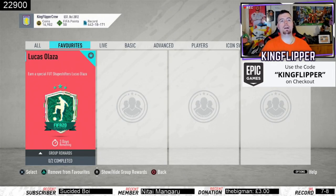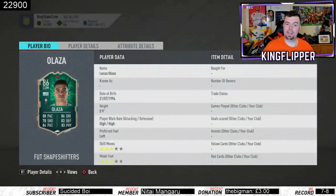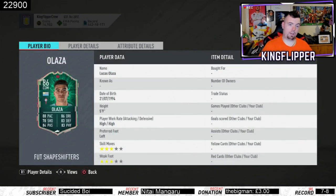Yo guys, what's going on - Kingflipper here, welcome to another Shapeshifters SBC. Today we have Lucas Olsath CDM - he's normally a left back from La Liga. His card face looks sick: 88 pace, 78 shooting, 84 passing, 86 dribbling, 83 defense, and 83 physicality. Three-star freestyle, high/high work rates.